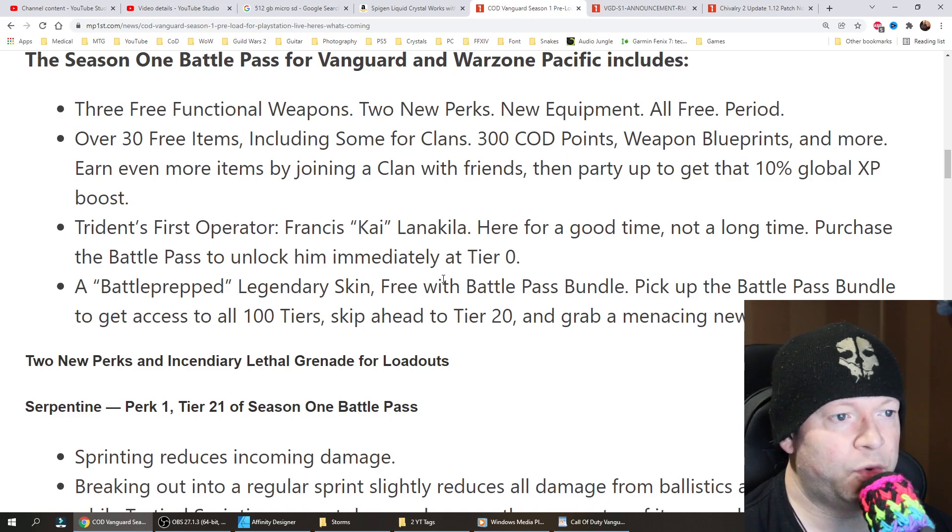Earn even more items by joining a clan with friends, then party up to get that 10% global XP boost. Trident's first operator, Francis Kai Lanakila, is available — purchase the Battle Pass to unlock him immediately at Tier 0. A battle-prepped legendary skin is free with the Battle Pass Bundle. Pick up the Battle Pass Bundle to get access to all 100 tiers, skip ahead to Tier 20, and grab a menacing new skin for Polina.